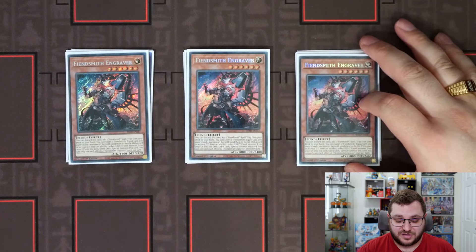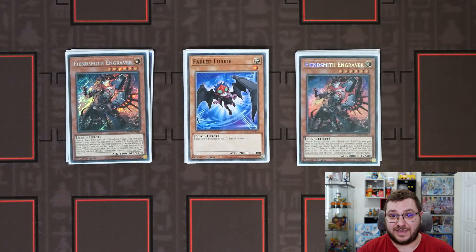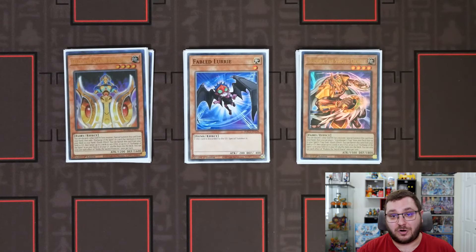Onto the Fiendsmith package — we of course have our three copies of Engraver. This is a one-card combo that I will be showing you guys at the end that ends you on an incredible board, so just keep that in mind. We also have our one copy of The Fabled Lurry, which works very well in tandem with the Fiendsmith package. We have our Keldo and our Madura — yes, we are still playing the shufflers, because not only are they really good into opposing Fiendsmith, but you can also use them as interruptions when you have them in tandem with the field spell and a Tier Lament in graveyard.